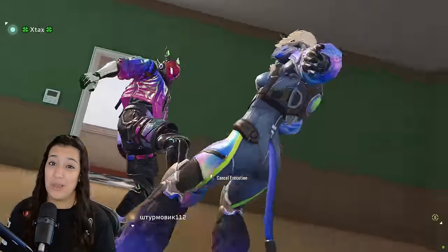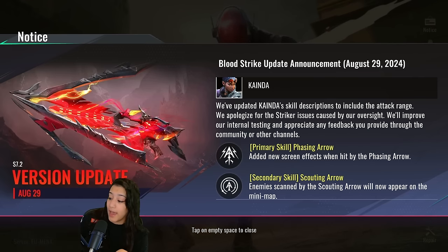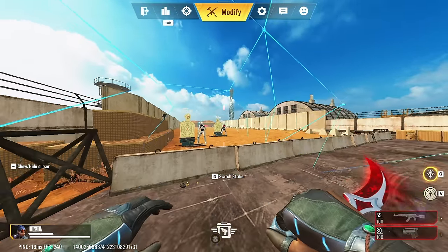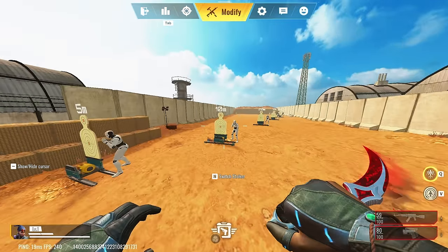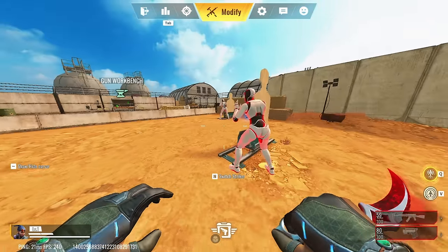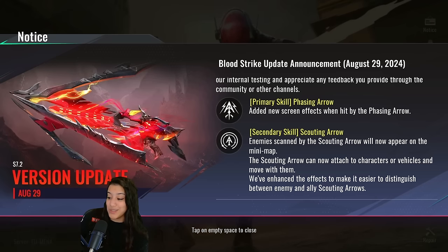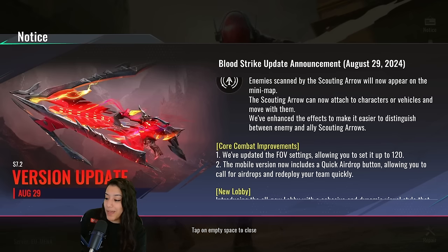First things first, we have some updates on Kinda. They've updated Kinda's skill description to include the attack range. They've also added a new screen effect when hit by Phasing Arrow, which is her ultimate. They've also improved the Scouting Arrow — enemies hit by it will now appear on the mini map, and the Scouting Arrow can now attach to characters or vehicles and move along with them. So basically, if you hit someone with that arrow they will be marked even as they move around — that is a huge W.